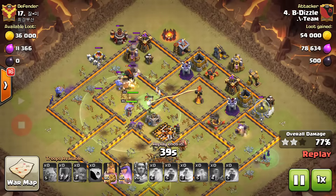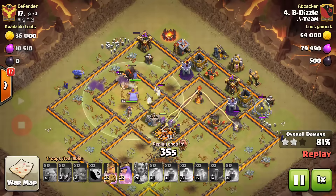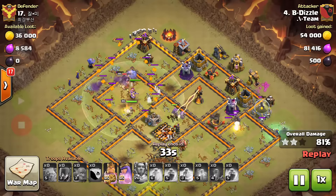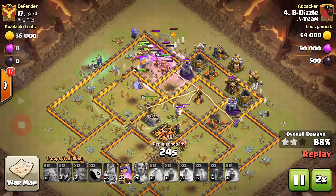It is an excellent attack strategy which you can use on any Town Hall 10 as well as Town Hall 11 base to get those 3 stars for your clan. The attack is now sped up, and this base is already destroyed by the attacker.